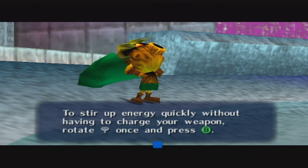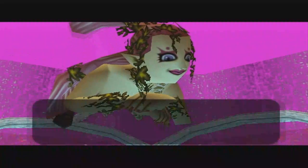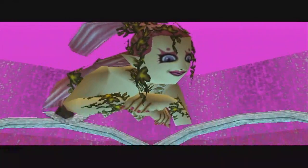Distribute energy quickly without having to charge your weapon. Rotate that once and press that. Come see me whenever you are overcome by warriors.